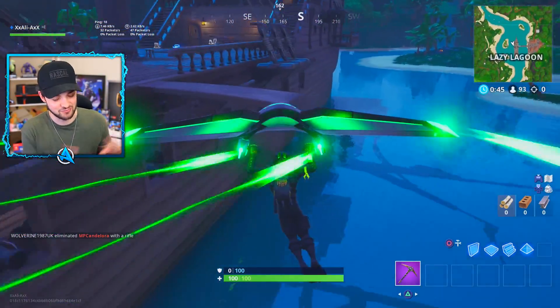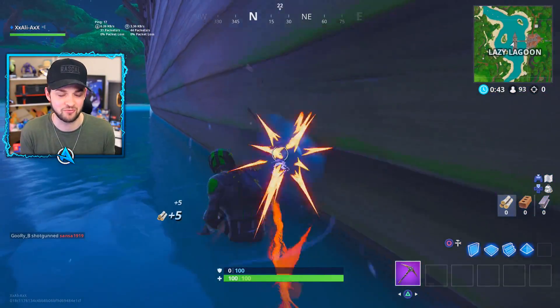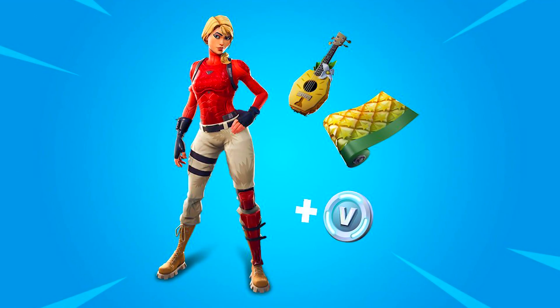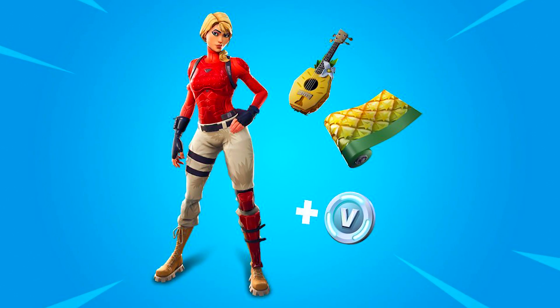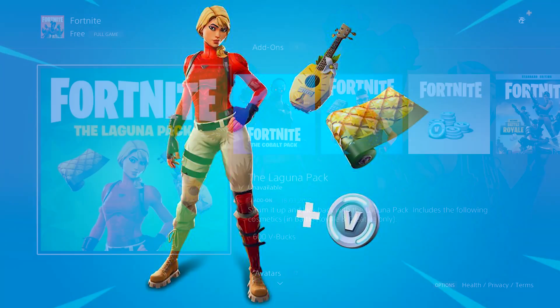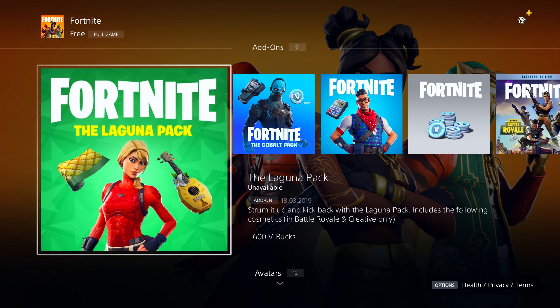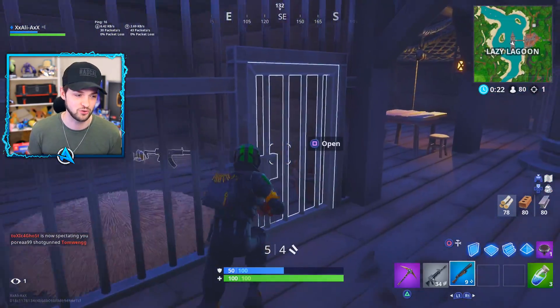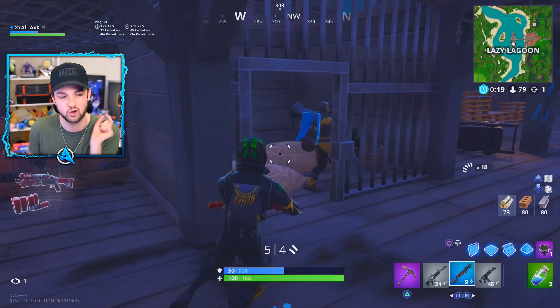First up, a brand new starter pack is rolling out across the whole world for everyone in Fortnite. I've already picked it up — it's called the Guana Pack, and as you can see on screen here, it features a female character with a red colored chest, a pineapple back bling, and a pineapple weapon wrap. It's a tongue twister with 600 V-Bucks, cost me about £3.99 — probably about $4.99 or $5.99 in American dollars.